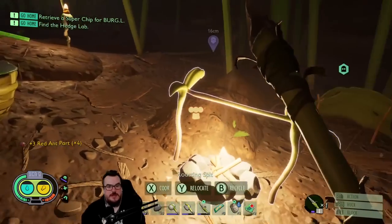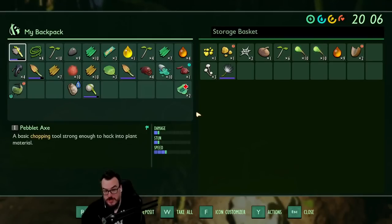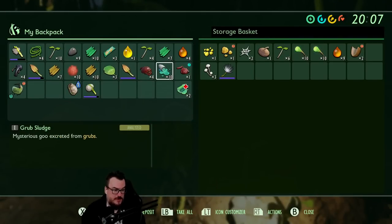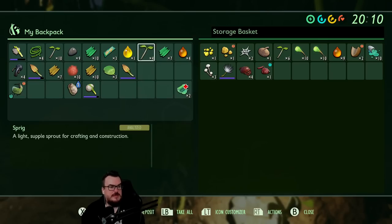When you're crafting something, it does take into account what's in storage, which is pretty cool. Deposit, deposits, deposits. That's kind of neat.